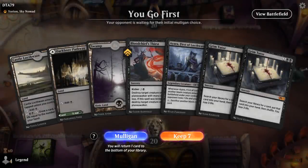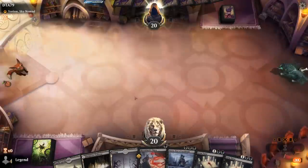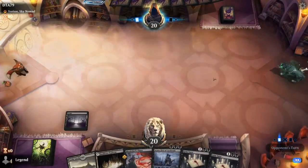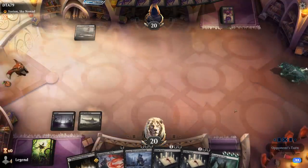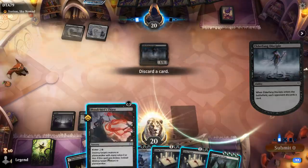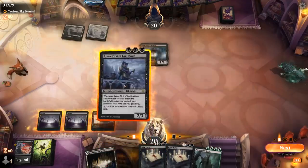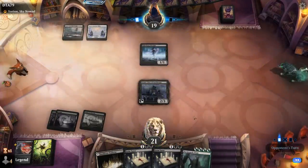We're on the play with a fine opening hand — we've got all the combo pieces if we eventually cast Grim Tutor. Facing a Yorion deck so it could be something more controlling, which might make it difficult to assemble the combo. Drawing Demogoth Titan helps. We've got the green mana although ideally we also have triple black. We'll play Ayara, and then turn 4 Titan, turn 5 if we draw a land we can Grim Tutor and Tenth Pests in the same turn.